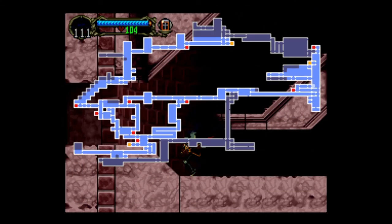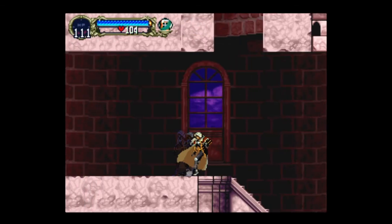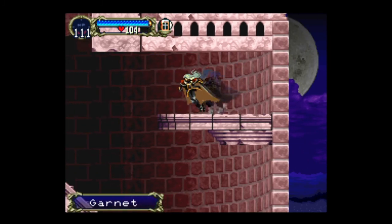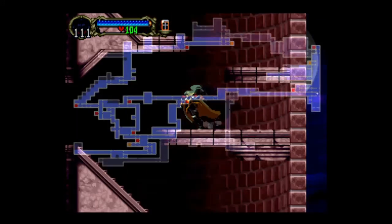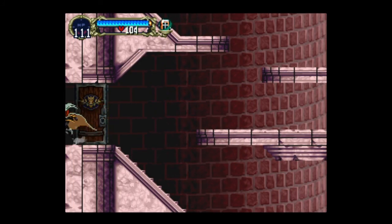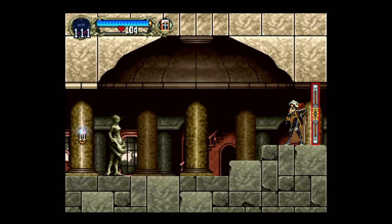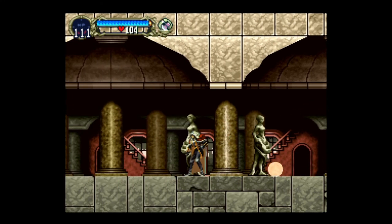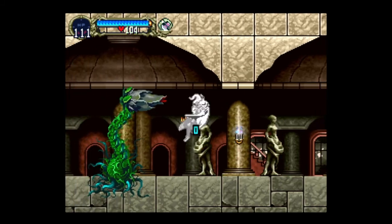We gotta go down, okay, got it. I keep forgetting all this stuff — we can take the library, the librarian. I think this would be the fastest way to go. We'll keep the axe — that'll help us with this guy.